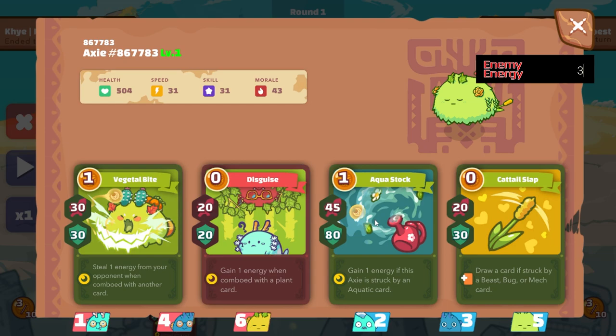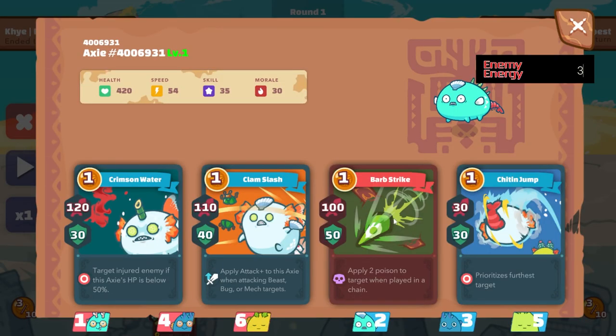Usually the standard tank used here has a Yam tail, but this card player is using Cat Tail Slot to further his advantage against terminators, since terminators use bug cards. Cat Tail Slot draws extra cards each time a bug card hits it. Another important thing: Leaf Bug is used on the tank because Leaf Bug activates Garish Worm's poison effect when played in the chain. Garish Worm also only applies two poison if another bug card is played on the same turn, which is why Leaf Bug is a must.